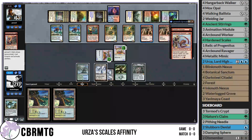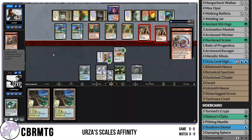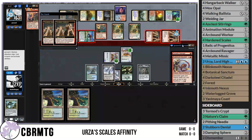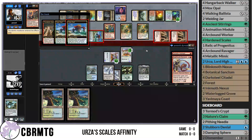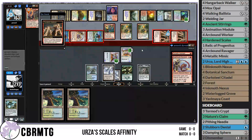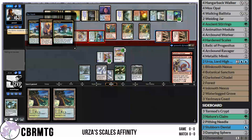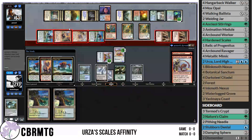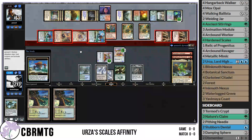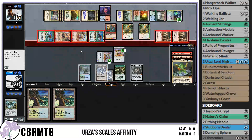Opponent can attack for 15, so I think we just take it. We have to block — we are just dead otherwise. These come in with haste thanks to Flamekin Harbinger, drawing a million more cards. Temur Elementals — impressive. They get back their creatures. Doing some quick math: around 18 damage on board. I think we're just dead. That Arcbound Ravager line definitely threw us off. We're going to go to 2, but there's not much we can pull off the top to win unfortunately.